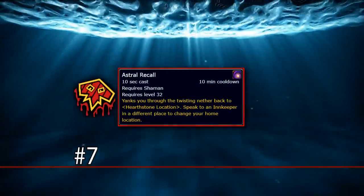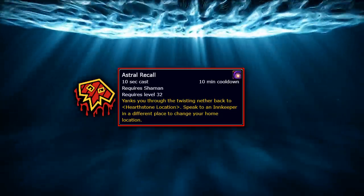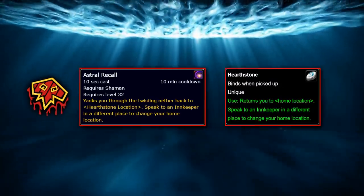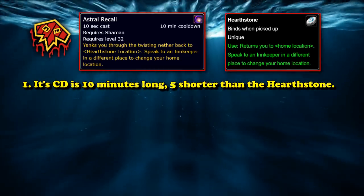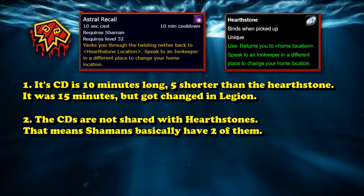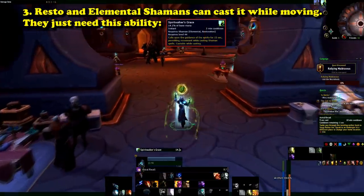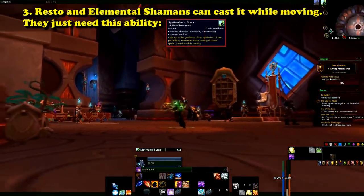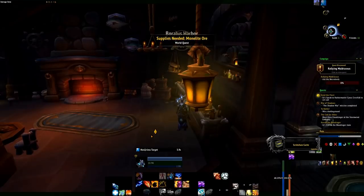At number 7, we have the Shaman ability Astral Recall. Astral Recall is learned at level 32, and its flavor text reads: "Yanks you through the Twisting Nether back to your Hearthstone location." The Astral Recall ability is essentially another Hearthstone for Shamans and has three main benefits. First, Astral Recall only has a 10-minute cooldown — it used to have a 15-minute cooldown, but that was changed in Legion. Second, Astral Recall doesn't share its cooldown with regular Hearthstones, meaning Shamans can have two Hearthstones.